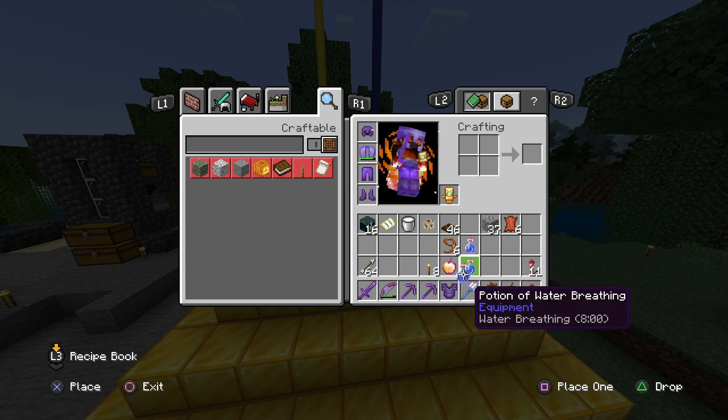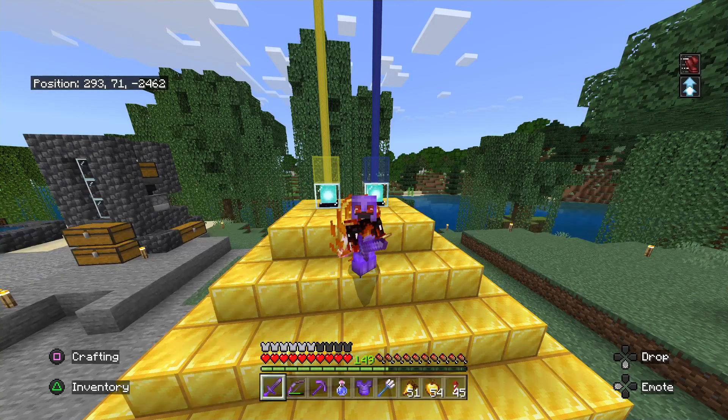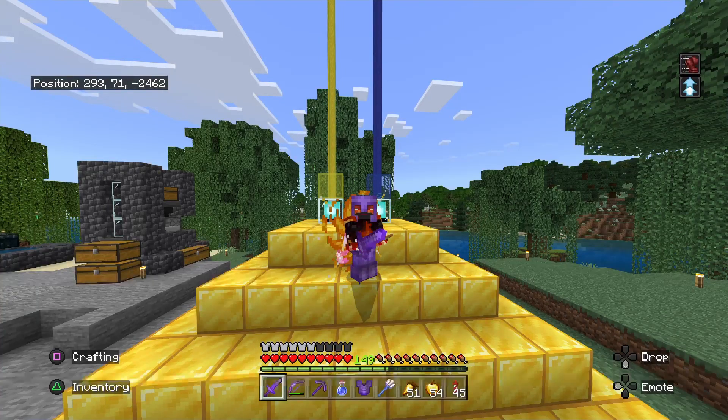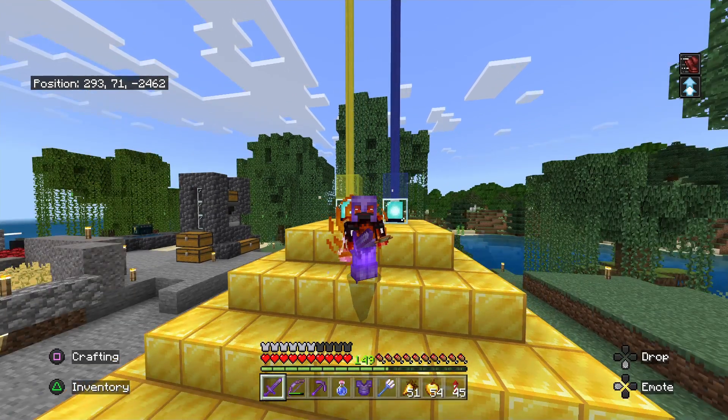To get a water breathing potion, you're going to need a pufferfish. You can either find a warm ocean, which has all the coral in it, where pufferfish swim around. You hit them with your sword, pick them up, then use a nether wart and a brewing stand, put the pufferfish in, and then use a redstone to make it last longer. Or you can find a wandering trader who sometimes sells a pufferfish in a bucket, but you're probably better off finding a warm ocean.